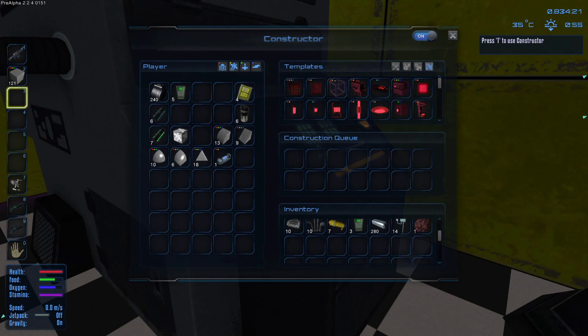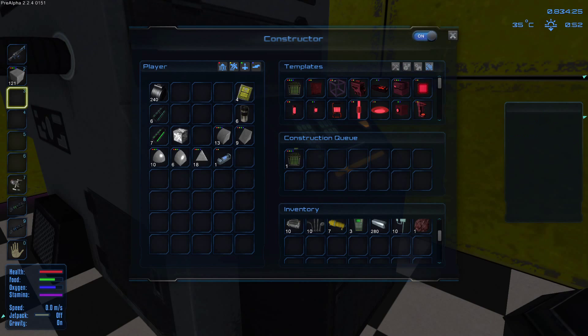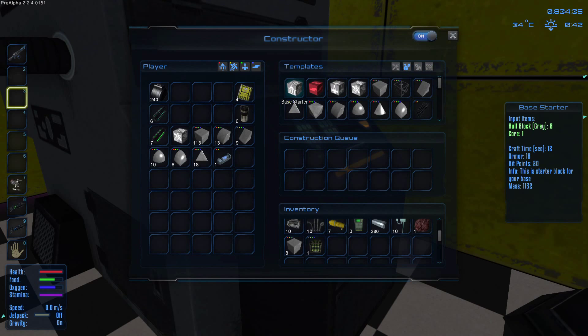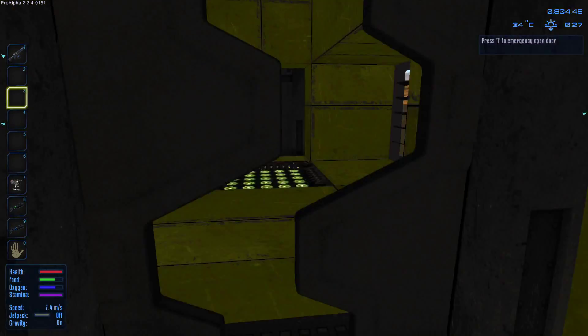So we need five computers and we can build a core. Then I need eight blocks to make a base starter, which is what I need right now. With the base starter I'll build a small little landing platform, and from that landing platform I'll be able to build the ship.